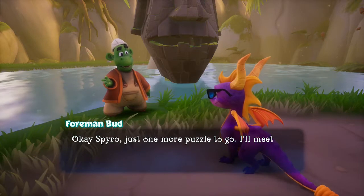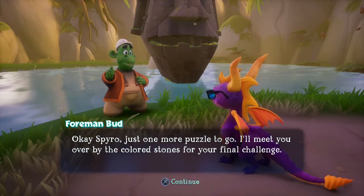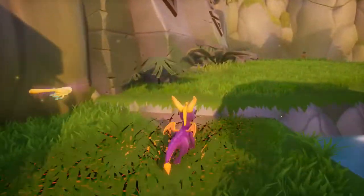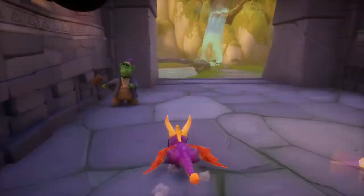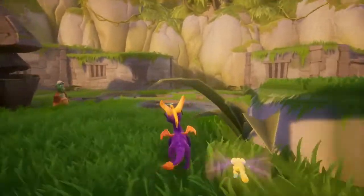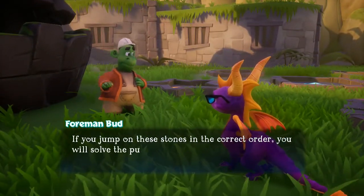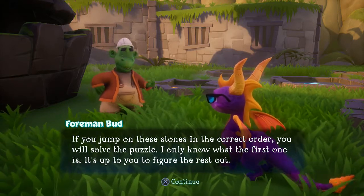Spyro, just one more puzzle to go. I'll meet you over by the colored stones for your final challenge. Okay, doesn't sound too difficult. He did say the colored stones, and we did see those before. So I'll just skip on ahead to where we need to be — no sense keeping in what's just Spyro supercharging. If you jump on these stones in the correct order, you will solve the puzzle. I only know what the first one is — it's up to you to figure the rest out.